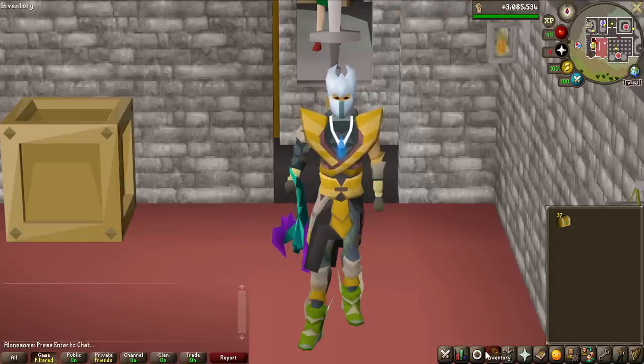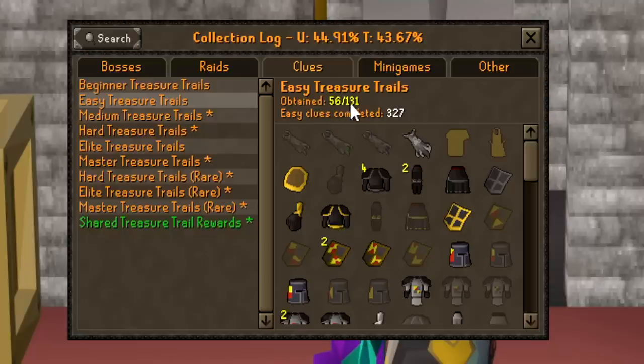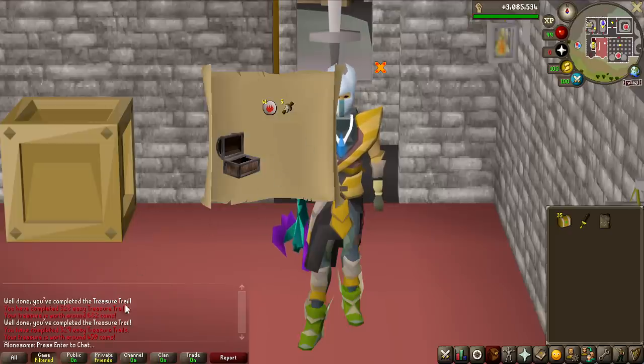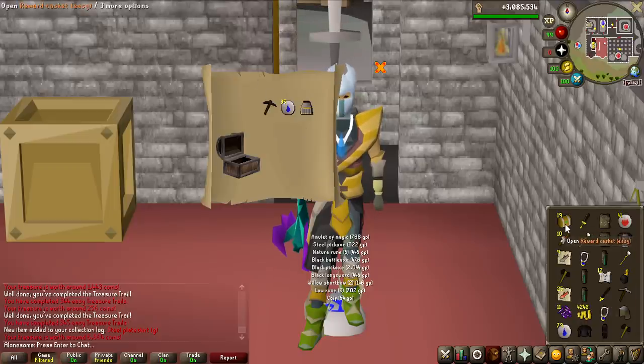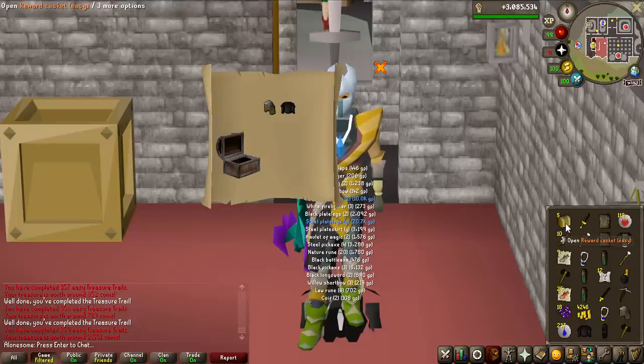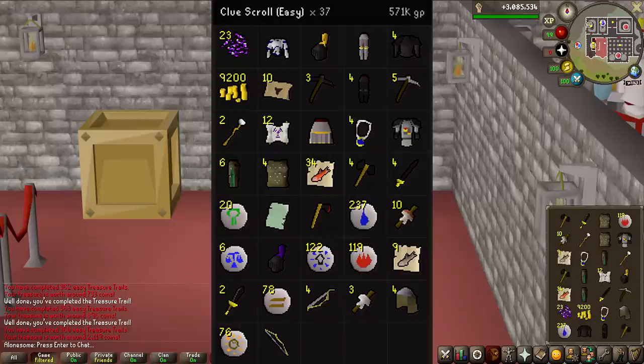Let's go ahead and open the 37 easies that we now have. From easy clue scrolls we can actually get masters — it's 1 in 50. For my collection log, they are 56 out of 131 completed in 327 total. Look at the first two clue scrolls I opened: 682 GP and 450 GP — this is not looking good. We have the first unique: steel plate skirt G. That actually took a while — I had only 19 left, so that was 18 before I got one single unique. This has been absolutely horrible. The last five were just as bad: 121k, a duplicate, 56k, 700 GP, 896 GP, and 2k. That was just terrible. This is all the loot that I got — not the best money.